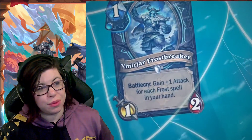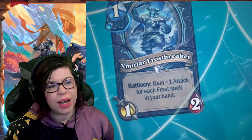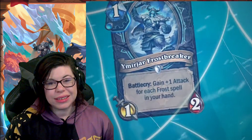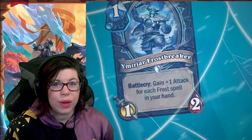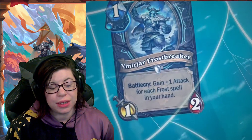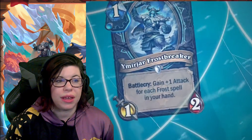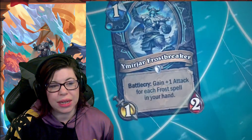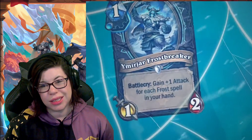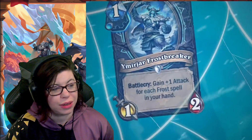Next, Mirjar Frostbreaker — one mana, one-two, with a battlecry: gain plus one attack for each frost spell in your hand. I mean, okay — if you're playing the frost stuff you might have some, but silence or anything dealing two damage is going to answer this pretty easily. I'm not really thrilled on this one honestly.